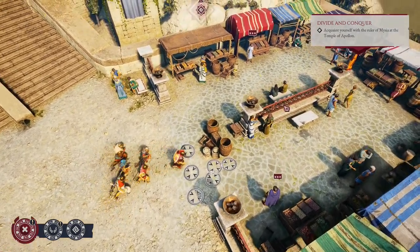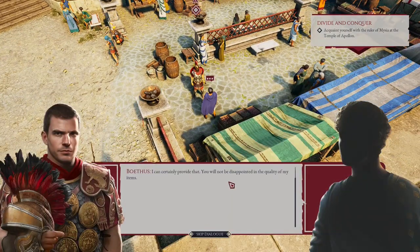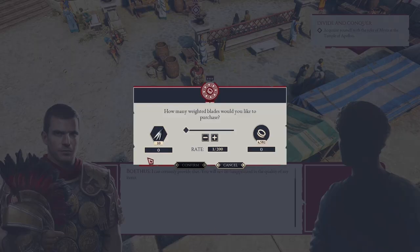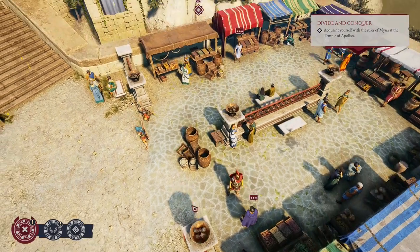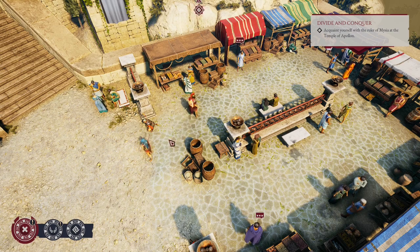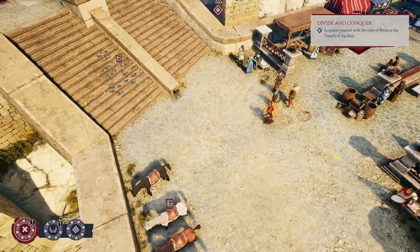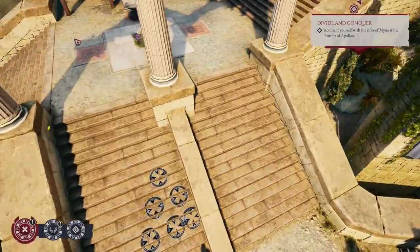This is some kind of market. The first trader can offer us to buy some pillars and blades — they're throwing weapons, but frankly speaking, they are too expensive. This guy is the usual trader; you can buy usual rations of medicine from him. We don't need it for now, so let's go and explore further.